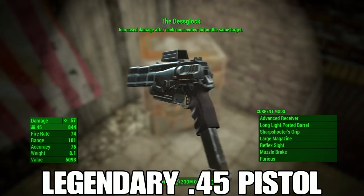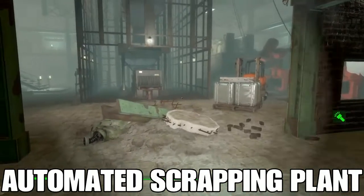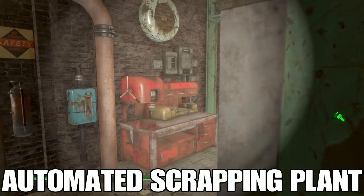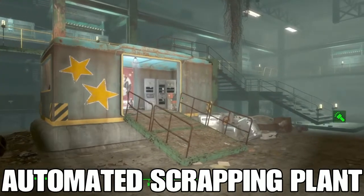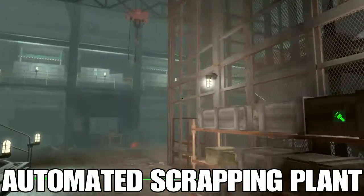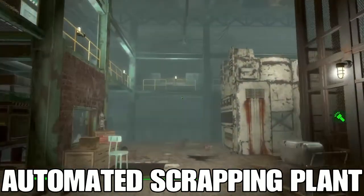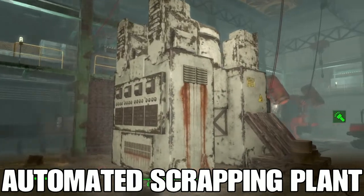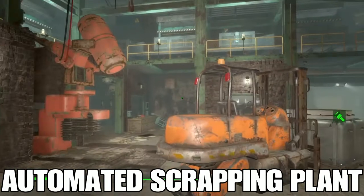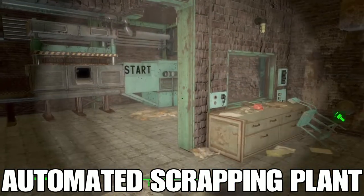You're actually going to get a legendary pistol chambered in .45 right off the bat, which is pretty nice. Once you get that garage door open and walk in, you're going to see the workshop on your left. This is the automated scrapping plant — if you throw any junk in here except for a few things, it's going to break it down automatically. You don't even have to press a button, it just works.